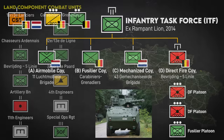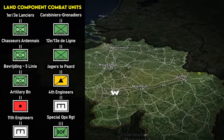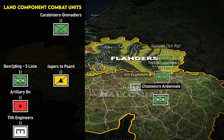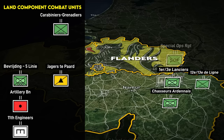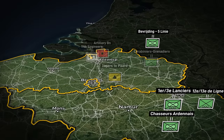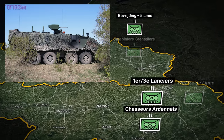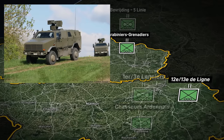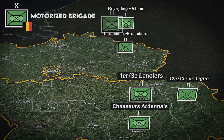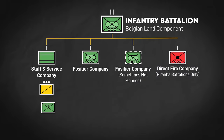Belgium has five conventional infantry and three special operations battalions, split roughly equally between French-speaking Wallonia and Dutch-speaking Flanders. In Wallonia, the Ardennes-Chasseur Battalion, 1st and 3rd Lancers Battalion, and 12th and 13th Line Battalion are French-speaking. While in Flanders, the Bevrijding and 5th Line Battalion and the Carabiniers and Grenadiers Battalion are Dutch-speaking. Three are equipped with Piranha APCs while two ride in Dingo infantry mobility vehicles. These form the core of the Motorized Brigade, Belgium's conventional ground army. Piranha battalions generally have a staff and service company, two Fusilier companies, and a direct fire company.